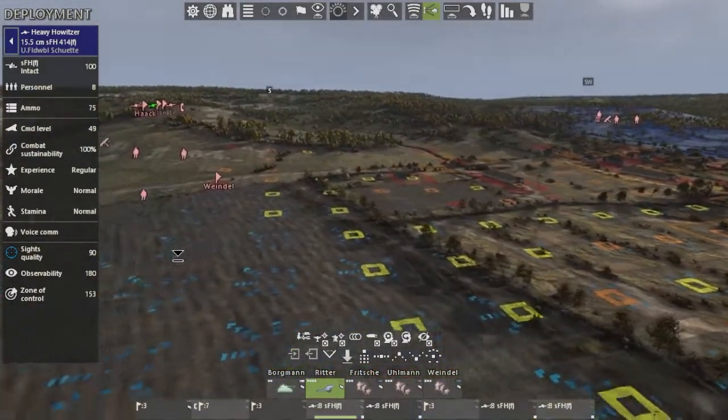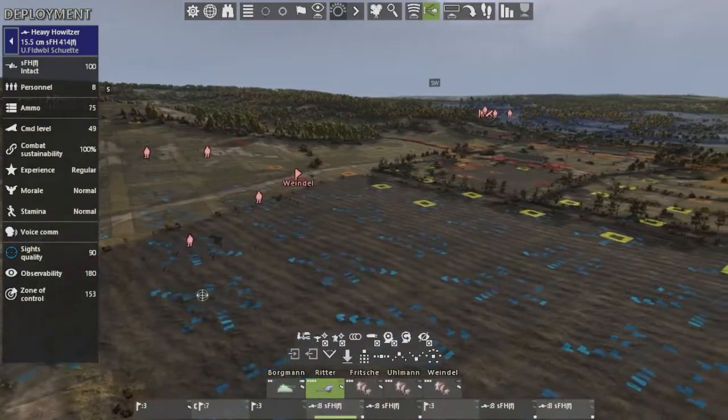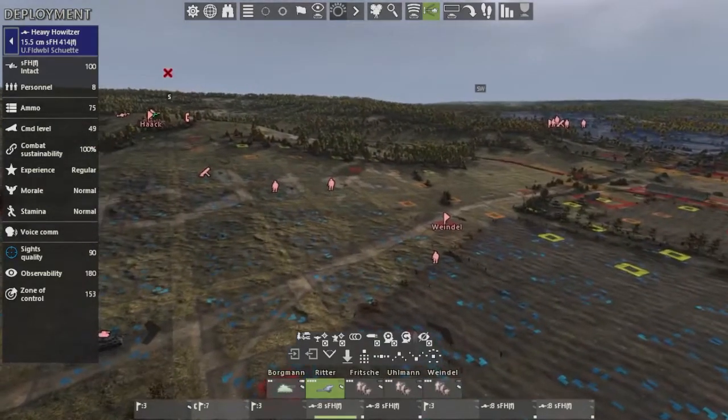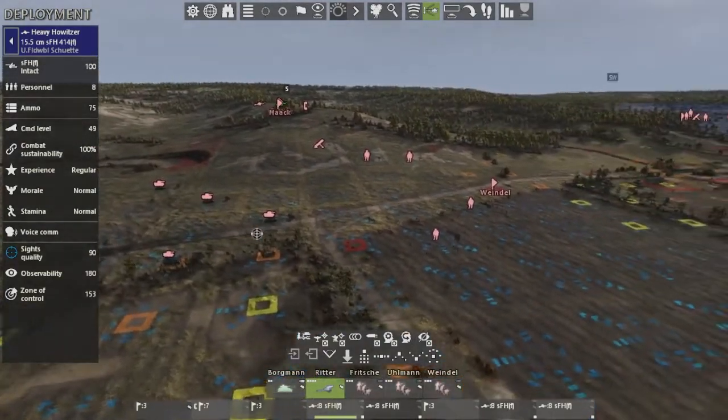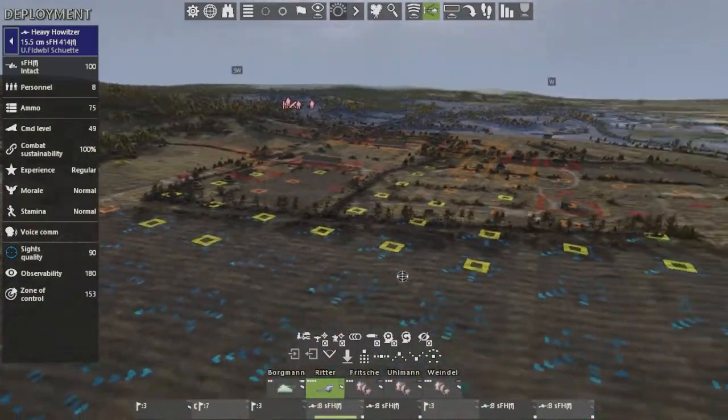We've identified that the best route to go is just down the middle. This unit right here is just going to assault the main defense and pin them down with fire support from the mortars. And then if necessary, this tank platoon will push up and engage in combat as well.